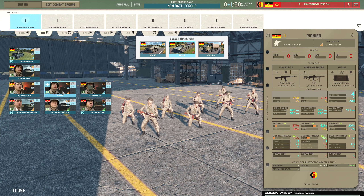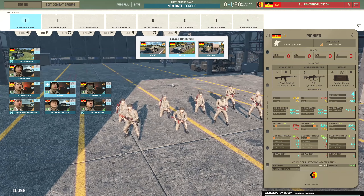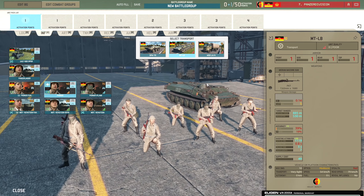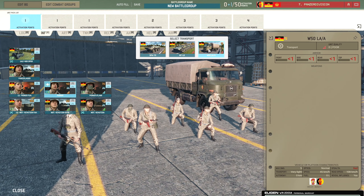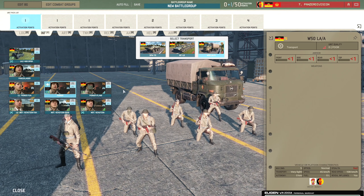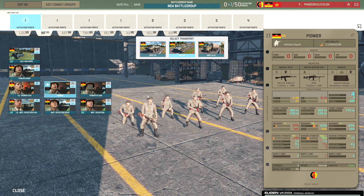Then there's the Pioneers - an eight-man squad with seven AK-74s, the PKM, and actual satchel charges. They come in with the SPW-70, the MT-LB, and the W-50 LAA. Pretty decent close-range infantry squad honestly.